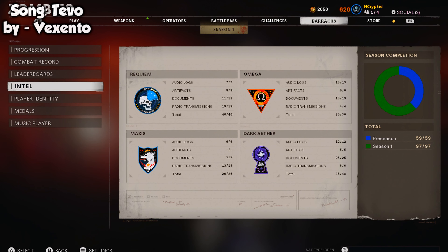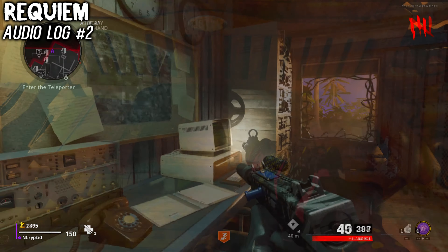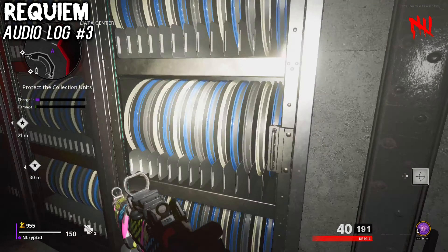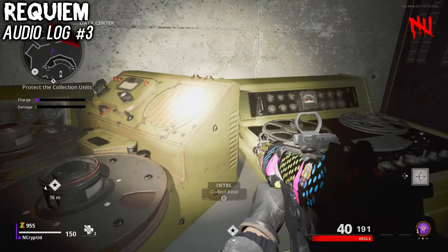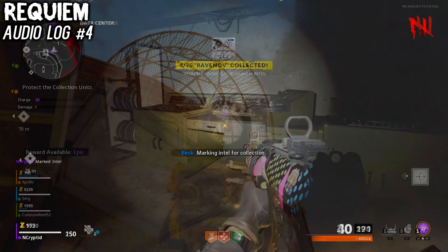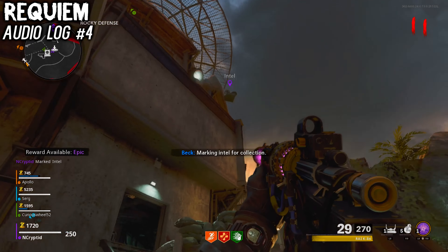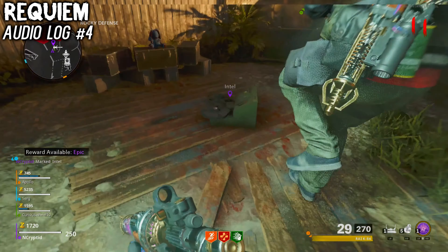There are four audio logs for Requiem hidden around the map. The first one is located above Ravenov at spawn, sitting on a bench. The next piece is sitting next to a chair in the first room of Military Command. Log number three is on the bottom floor of the data center, sitting on a table in the back. Then head outside to the rocky defense area near where the mystery box spawns, look up, and shoot down the intel hanging up there.